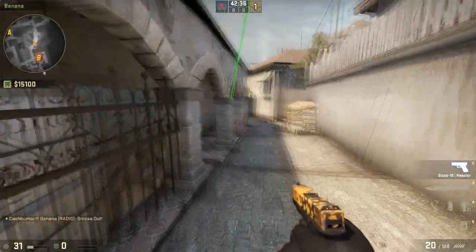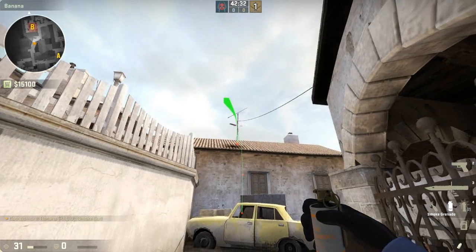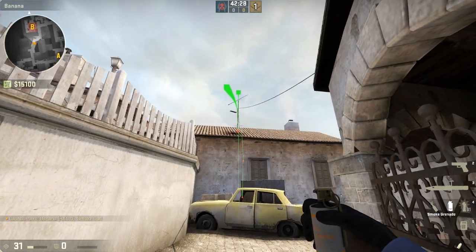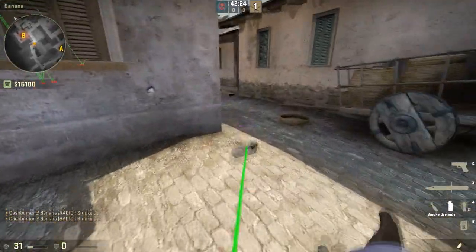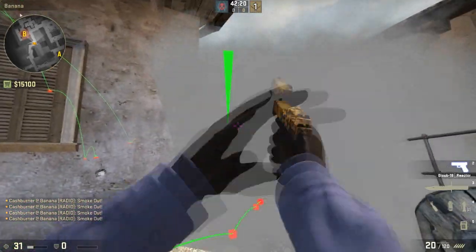I'm gonna throw both smokes. Both smokes — one stops there, the other one is down there. Throw in the smoke. So there's gonna be a smoke here and you're gonna smoke the CT side.